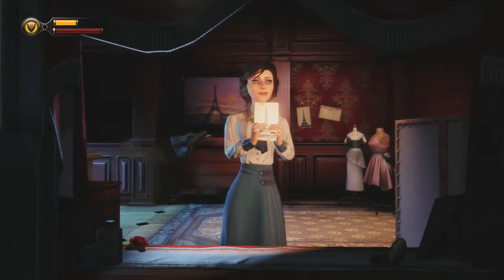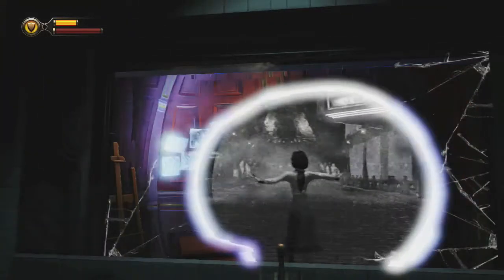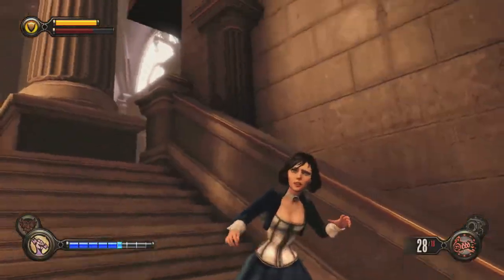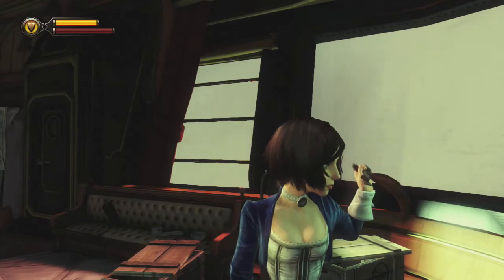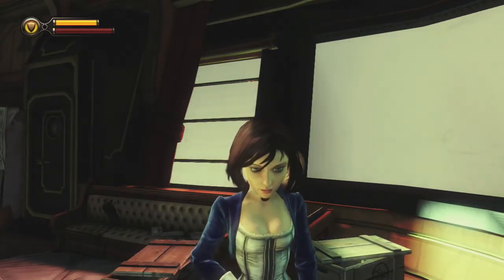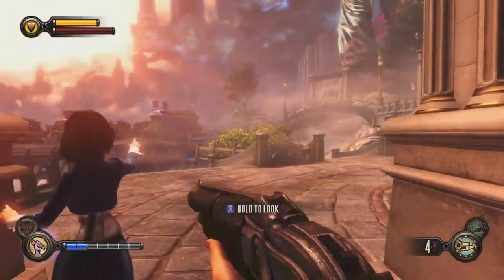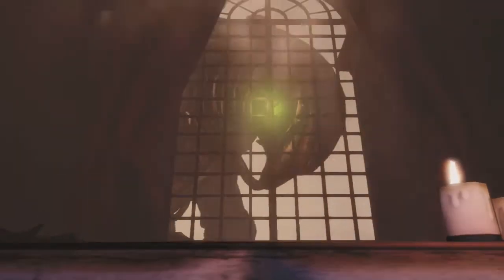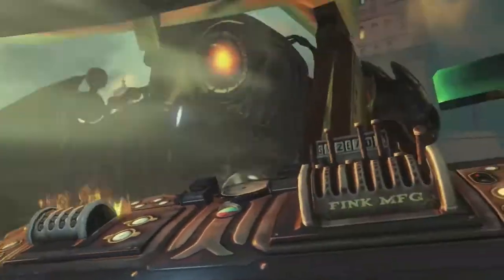One of the most talked-about elements in this game is Elizabeth, your AI companion, and this is one of the best AI companions I've experienced in a game. She's helpful, intuitive, and doesn't get in the way at all. She will throw you ammo and health during combat sequences, and even money she finds while you two are exploring the world, and she doesn't do so in an annoying or intrusive way. She will point out nearby items you've missed, which I found most impressive — it's a good balance between helping you out and not overdoing it. She won't interfere with combat situations at all, and you never have to worry about her dying or getting hurt, which helped the gameplay tremendously.